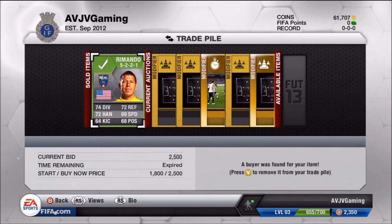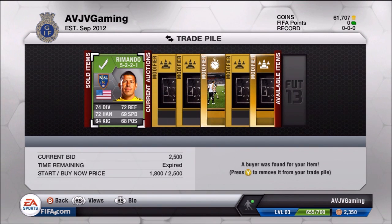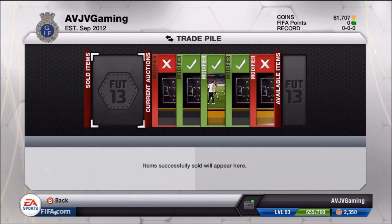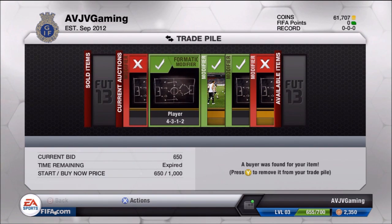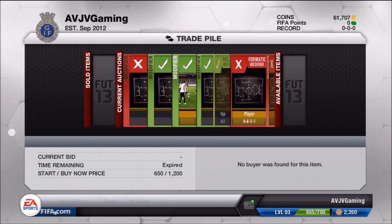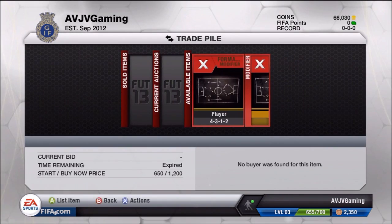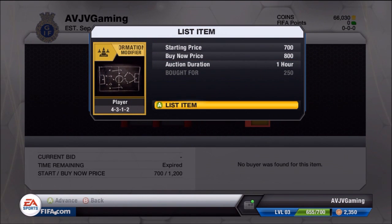Then Romando sold around 20 minutes after, going for his buy now price of 2,500 — a 2,000 coin profit, which is always accepted because you want to make as much coins as possible. I went for a break and came back to the trade pile. Three items sold out of the five, and two things expired. The coins hadn't been added to the account yet, but once I left the trade pile and went back in, they both disappeared and the coins came through. We've got 2 items left and the account is at 66,000 coins, which is great.